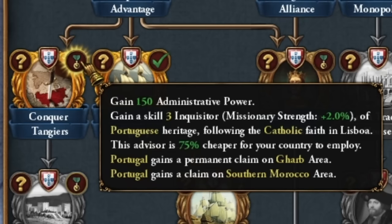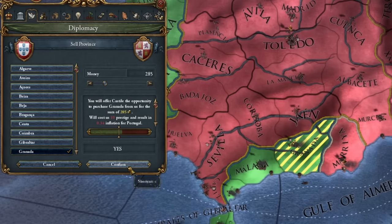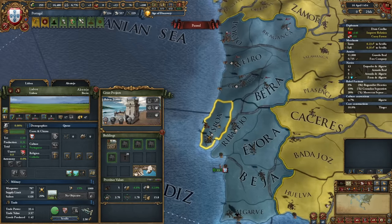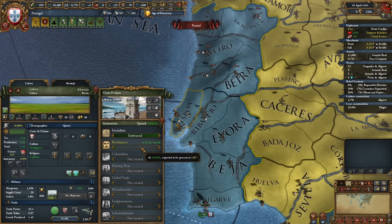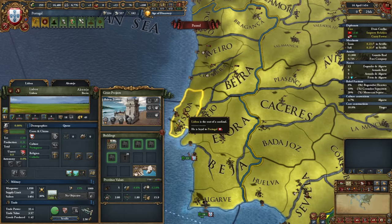We don't click on that mission yet. Right now we can sell Granada to Castile for almost 300 gold — why wouldn't I? We still need to embrace the institution in Lisbon, that's why we're developing infrastructure. And of course we're slowly developing here. We don't need to develop much because the institution will spread to us very quickly. I didn't even know that cardinals were introducing it so swiftly — always something new.